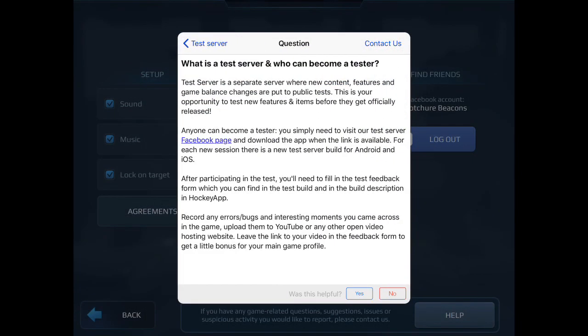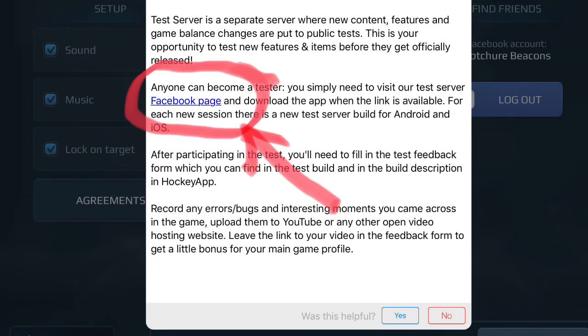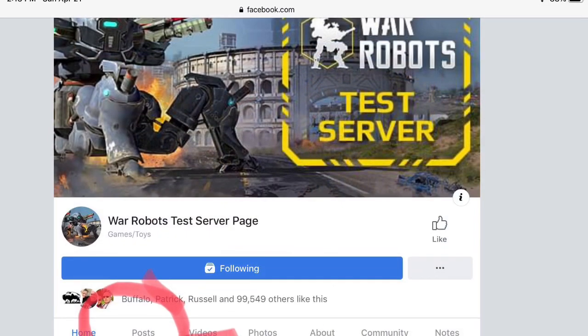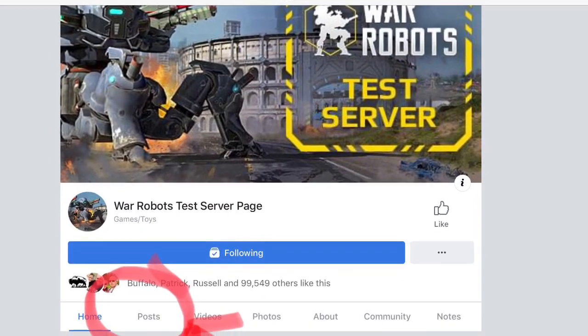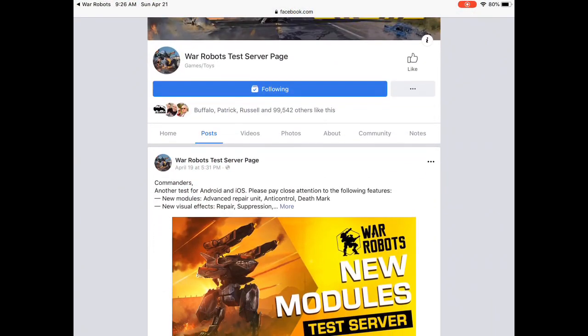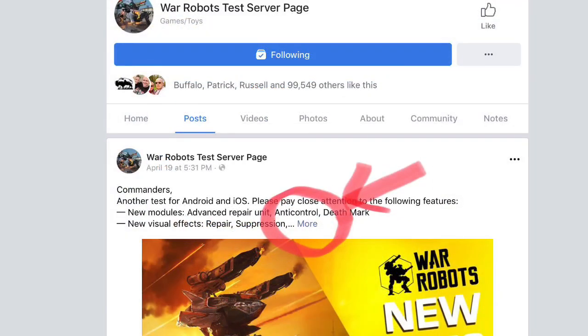Tap on that link and you'll get to this page. You'll have to join the Facebook page in order to find the link that'll take you to the test server sign-up. Tap on that link and it's gonna take you to the next page. It's important that you tap the Posts button first, and then you'll see the most recent post. Tap 'more' to open up more options.